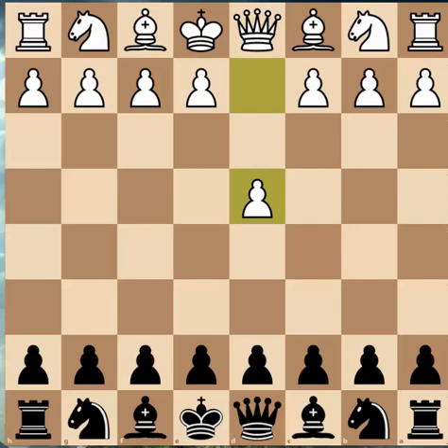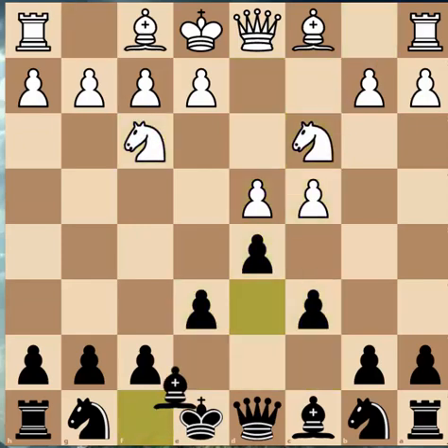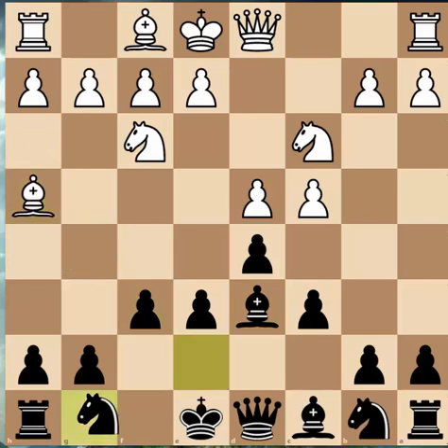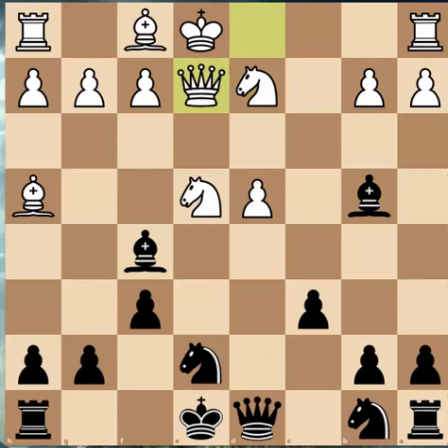Hi there, I'm Cucuto, and today I'll be going over some puzzles and the mindset of a 2200 rated player. The tactic that I have today occurs with these set of moves. And when I play Queen to E2, my question is: what is the best move for Black?